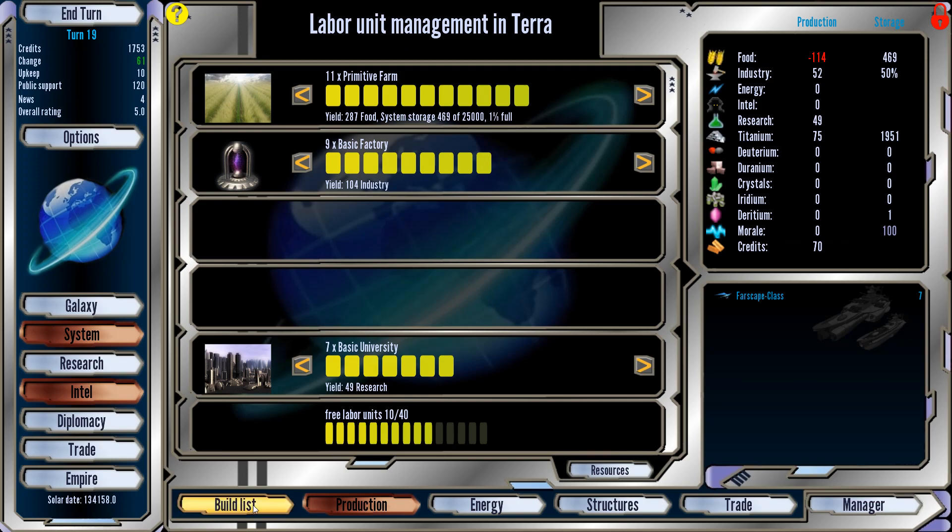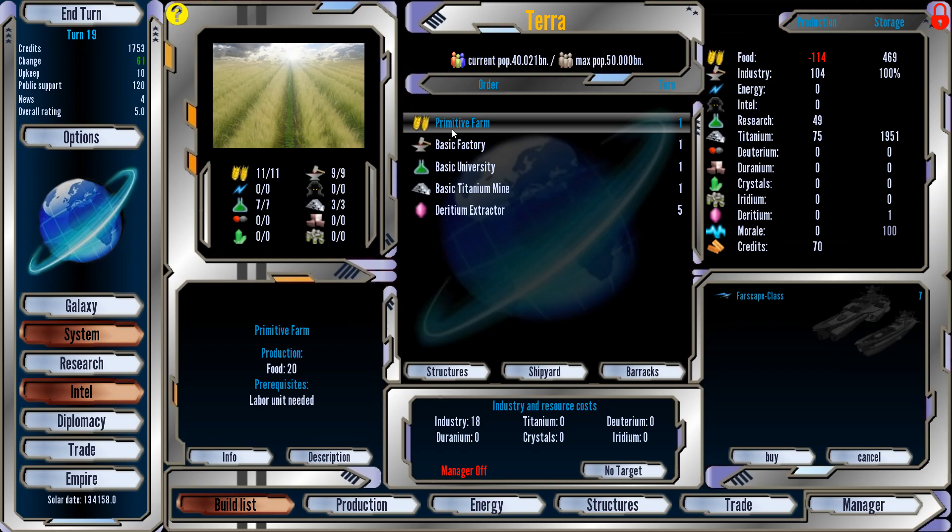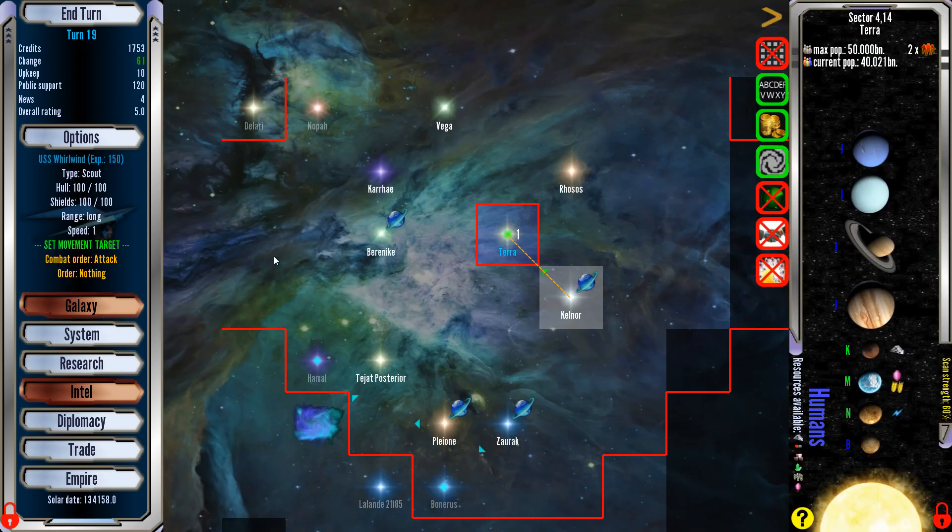Oh, we're short on food. People are dying. We have 10 free labor units because we're just sitting around building ships instead of farms.